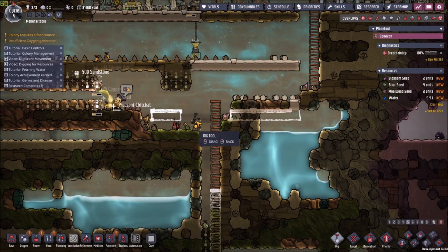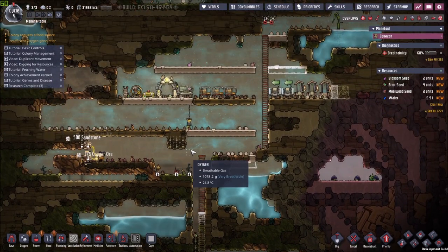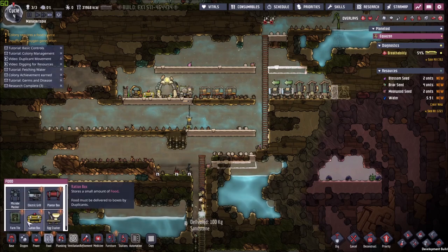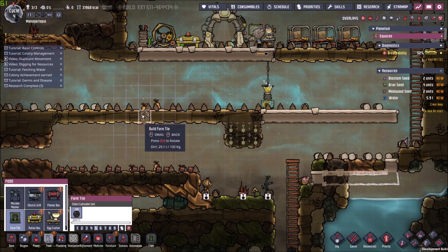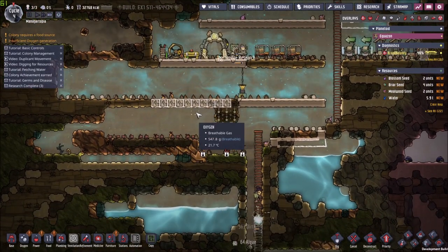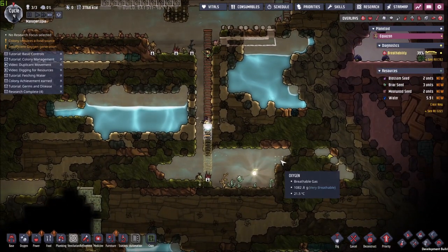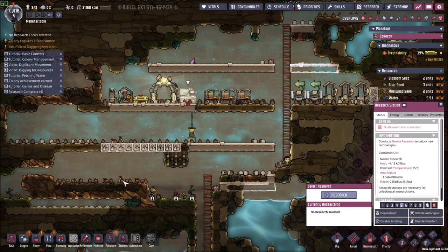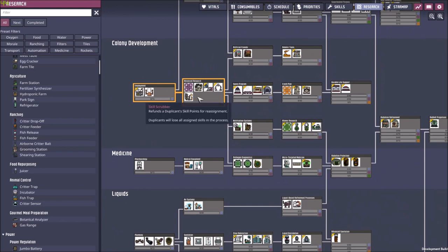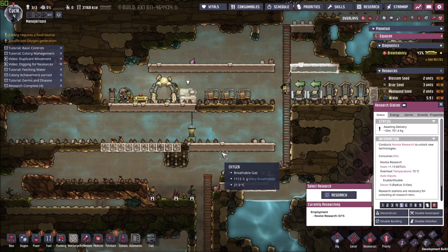Unfortunately I will have to remove all of these muckroot plants. Where should we build our initial farm? We have the farm tiles. I'm thinking for now we can have our farm as a small thing — just like this. This should be somewhat enough for us, at least for three or four dupes. Of course, the moment we start printing more we will have to expand. So what do we want next? Let's go for the advanced research — advanced research on its way.